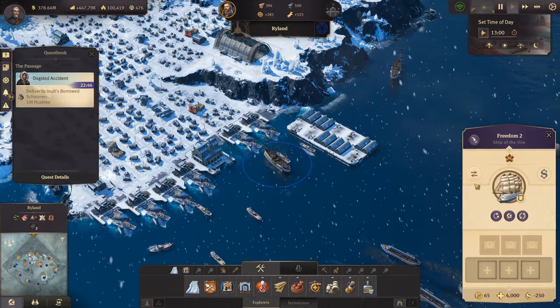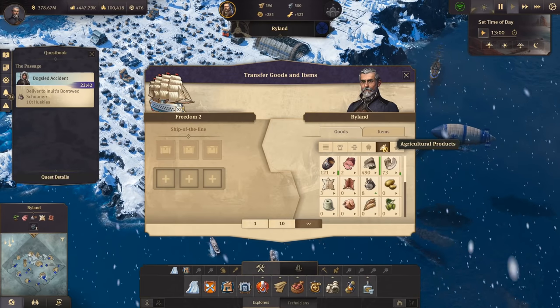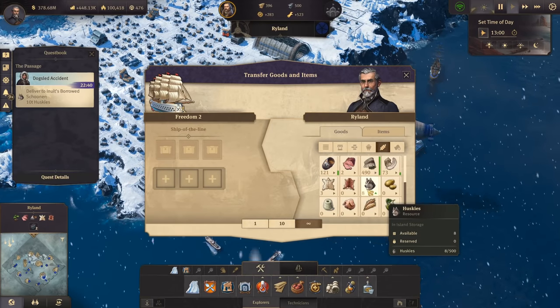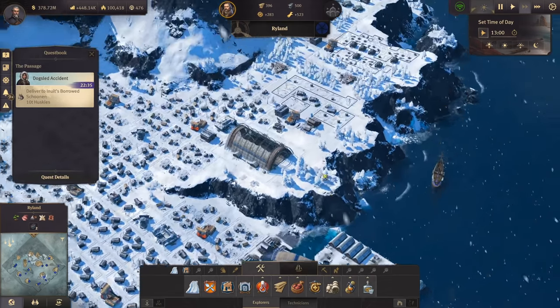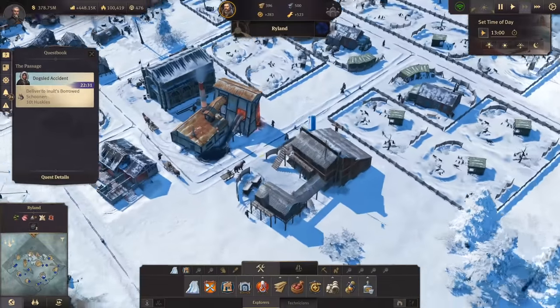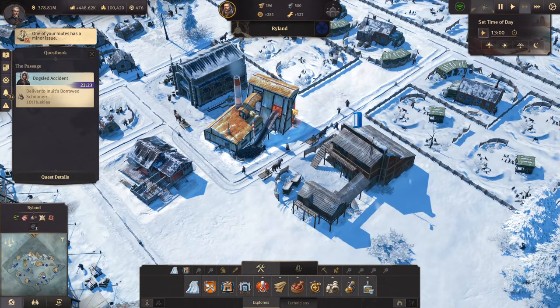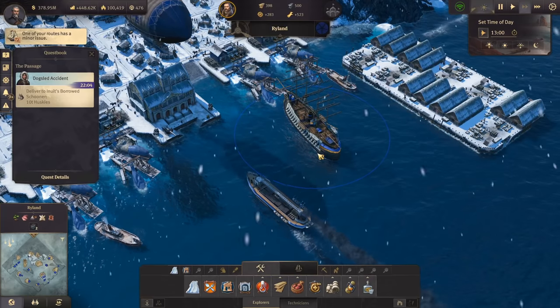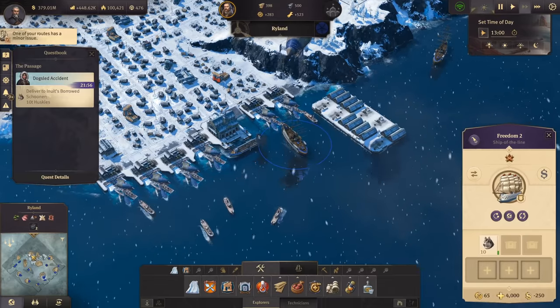The Huskies are up and ready for transportation. Let's get the ship of the line Freedom - we have the Husky sleds. It should be agriculture - we have eight tons but need ten. That's manageable; we just breed a lot more of them over here.